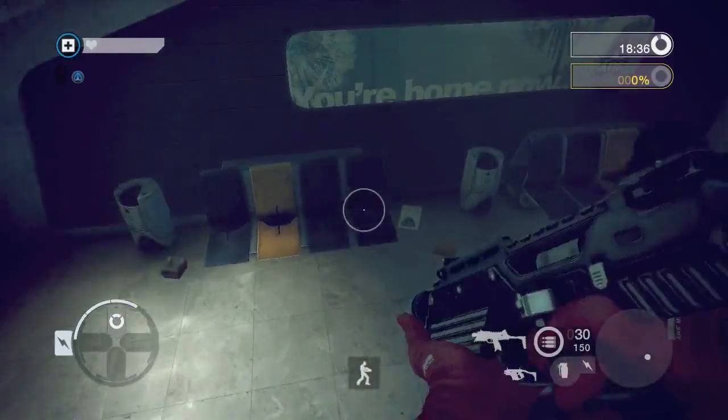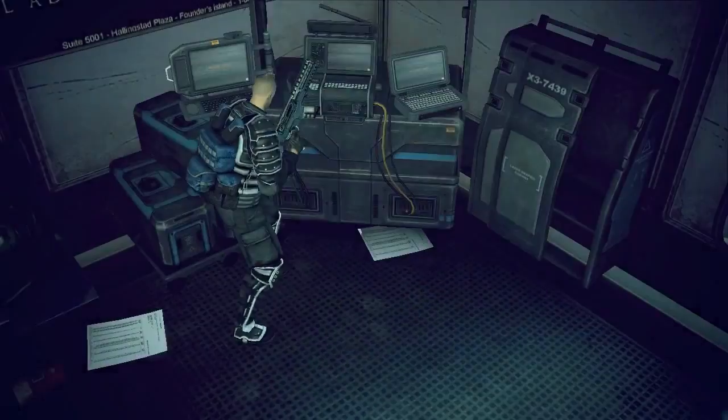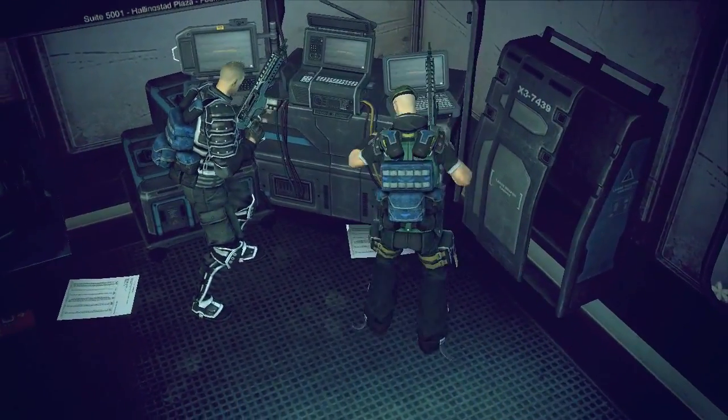To capture a command post, a player must interact with it until the meter has filled. The more players that interact with the command post, the faster it will be captured.